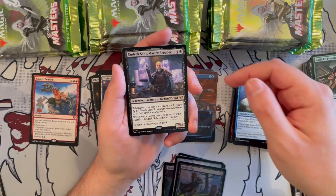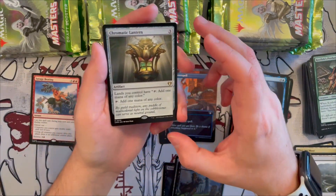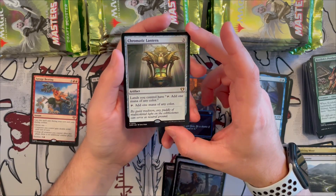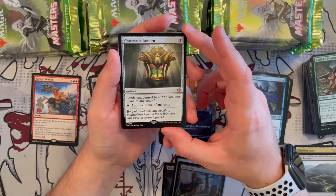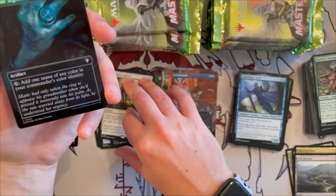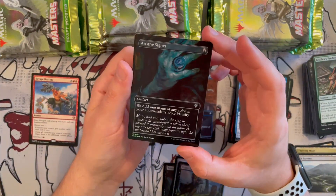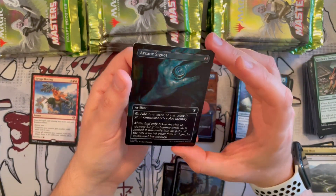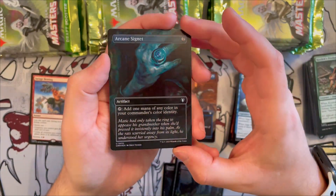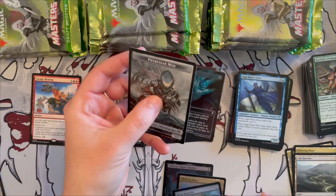Chromatic Lantern makes a return — beautiful card that allows all your lands to tap for any color of mana, and it also taps for any color itself. Then we get a foil borderless Arcane Signet — quite dark art but beautiful. You can barely see the figure at the bottom. Very nice. We also get a soldier and a fraction token.